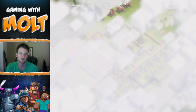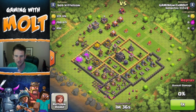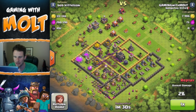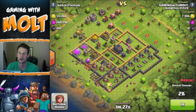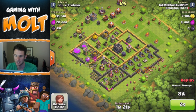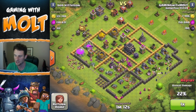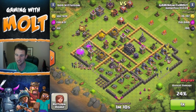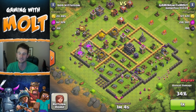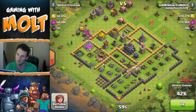First I'm going to show you this one replay with Rosarian — it was such a great find. This guy totally either gymmed or rushed his base. I just take out that mortar right there so we can get in there as best as possible. Everything is practically in his mines and pumps, which is perfect for the Barch strategy. The barbarians take great damage and the wizards clean house right behind them.